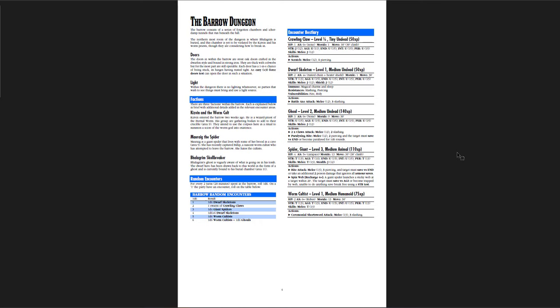You get the Barrow Dungeon itself — again very straightforward. You've got the Worm Cult, Mareg the giant spider who has a brood of giant spiders that don't like the cultists, and then Balagrim Skullbreaker, who is the ghost of the dwarf hero. You've got crawling claws, dwarf skeletons, ghouls, giant spiders, and worm cultists. Pretty straightforward, but you do have a little bit of antipathy between the cult and the giant spiders — and that's cool.